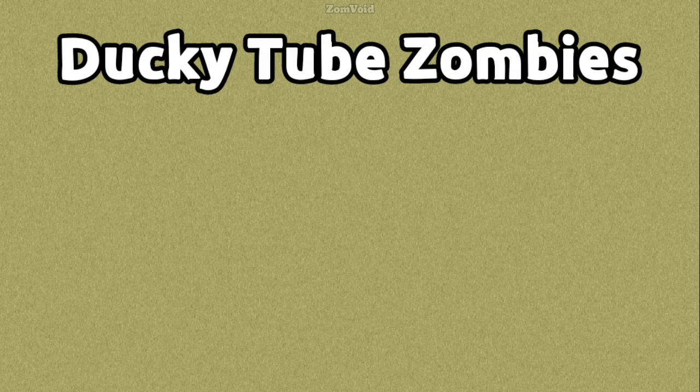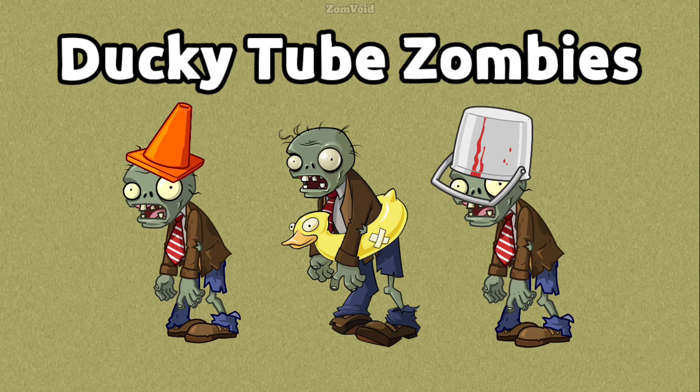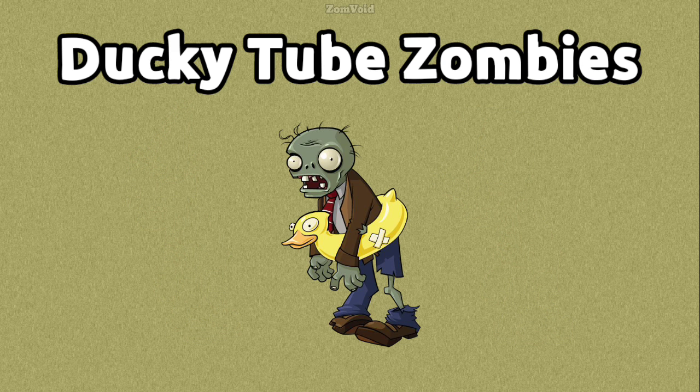Ducky Tube Zombies from the first game have been found in the code for Plants vs Zombies 2. They are basic zombies and will come in Cone Head and Bucket Head variants. Ducky Tube Zombies are able to move more quickly in water, similarly to their Plants vs Zombies 3 counterparts. It is currently unknown what they will be used for.